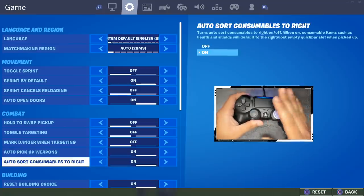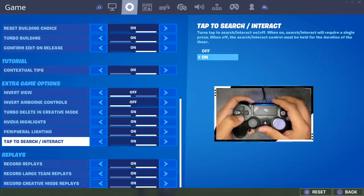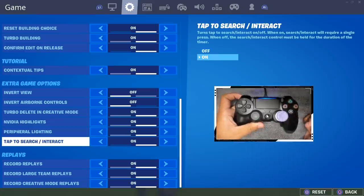Auto sort consumables to the right puts all your shields to the very right side instead of the first slot. I have reset building choice on, turbo building on, and confirm edit on release on. The last important one is tap to search and interact — if you have this on, you only have to press square one time instead of holding it, and it'll open whatever you're interacting with, like a llama or a chest, with just a single press.